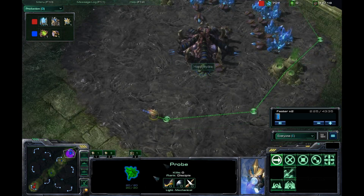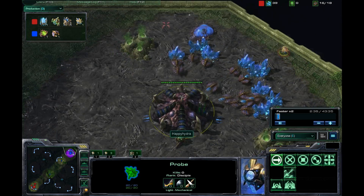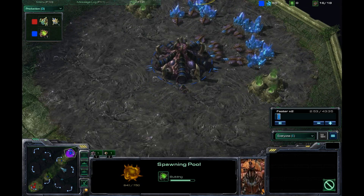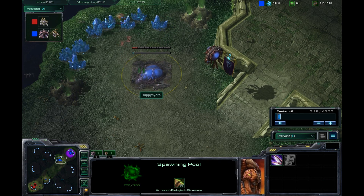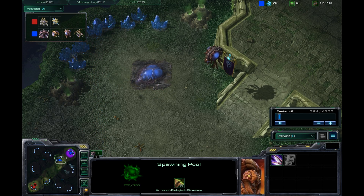This probe right here is checking out Happy Hydra's base, just kind of doing circles with movement cues going around the base, seeing what's up. He did see that Happy Hydra went ahead and dropped a 14 pool. We're probably going to see an early expansion here — and sure enough, the probe denied Happy the early expansion just by a few seconds, but not really enough to make any long-term difference.